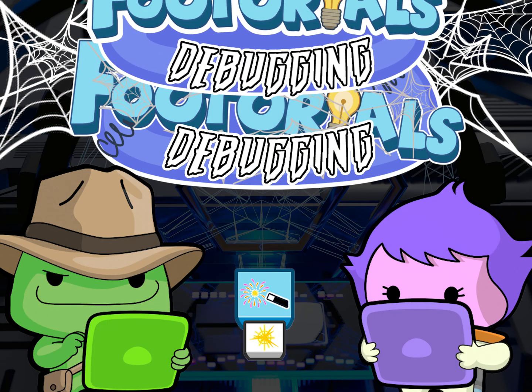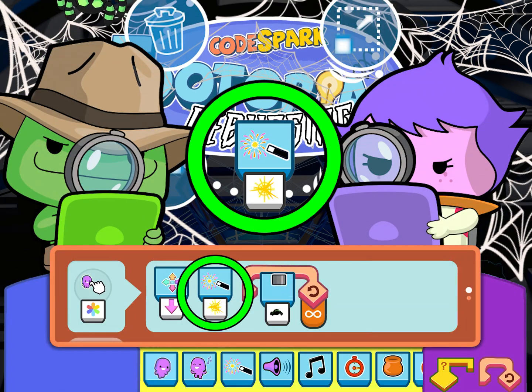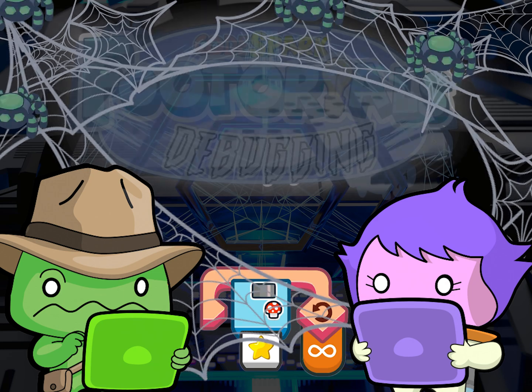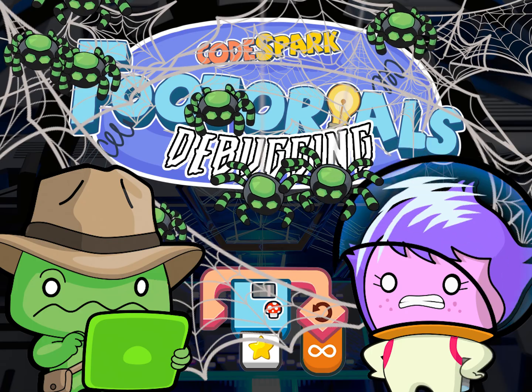Light! When taps, move down. Tap, light. Que? Huh? Everything's working exactly as expected! Except... stars! When taps, move down. Tap, light. Loop. Create. Create. Spider. Forever.